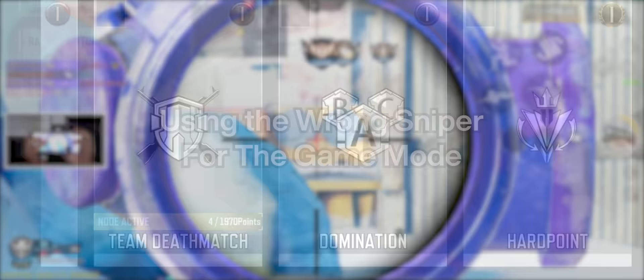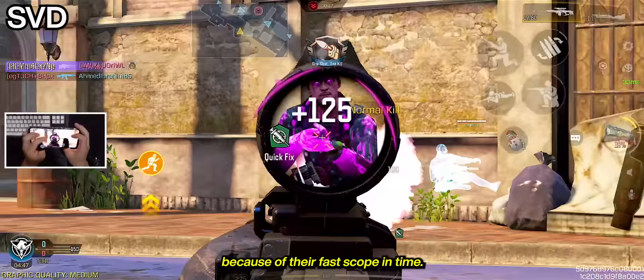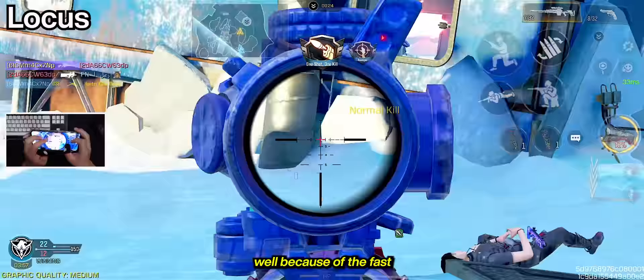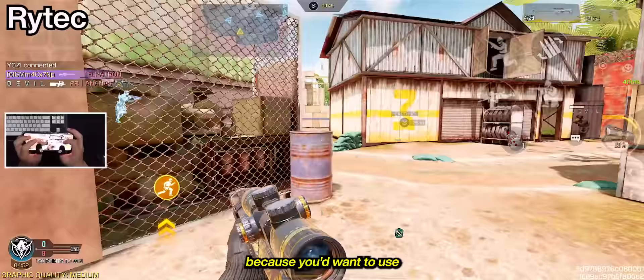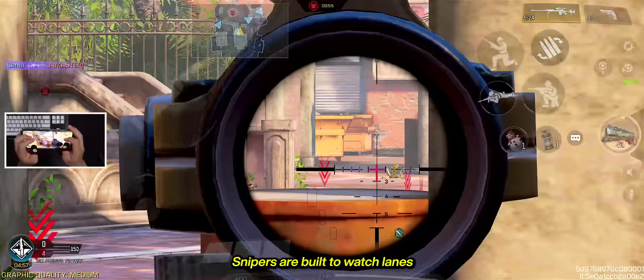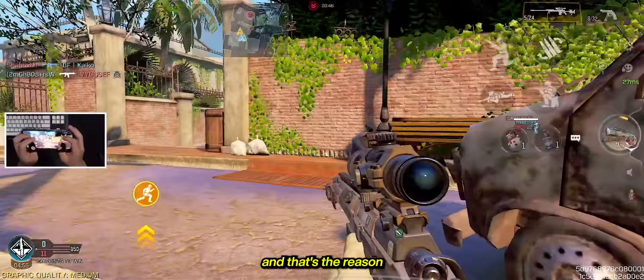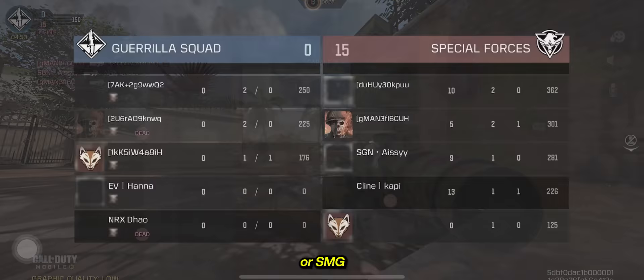Another mistake you might be making is using the wrong sniper for the game mode. Respawn and Search and Destroy matches are completely different game modes. Snipers like the Outlaw or SVD are more suited for respawns because of their fast scope-in time. The Locus without stopping power also works well because of the fast and smooth scope-in. DLQ and Rytec are useful for Search and Destroy because you'd want sniper rifles with generous hitboxes that can one-shot to the crotch. Snipers are built to watch lanes and angles from range — that's the reason they have built-in scopes. Try to avoid small areas where you get beat by an AR or SMG and take gunfights from 30 meters and beyond.